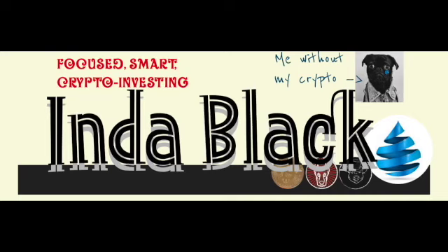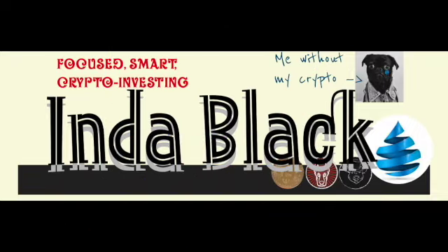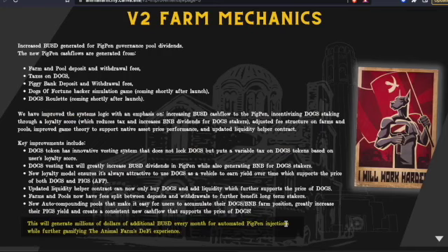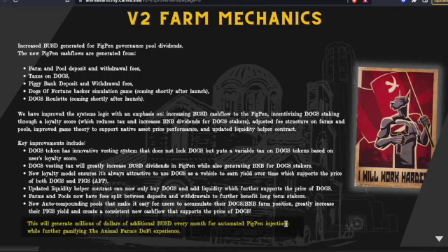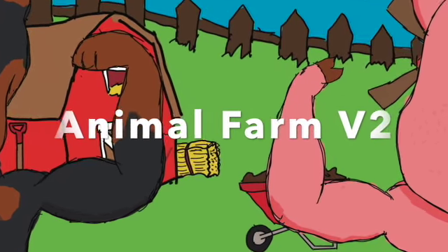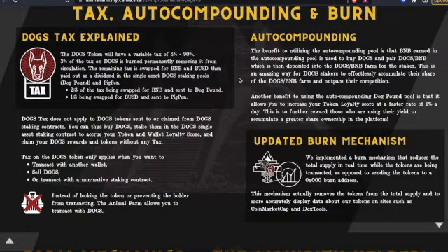Welcome back to In the Black. I'm bullish on the DOGS token — if you're bullish on the DOGS token as well, you definitely want to know how to take advantage of the discount on the DOGS tax. The burning question is: how long do I have to leave my DOGS in the Animal Farm system before I can transact at the lowest possible tax, which is six percent? It's good to be prepared before Animal Farm v2 opens up, because it's coming soon.